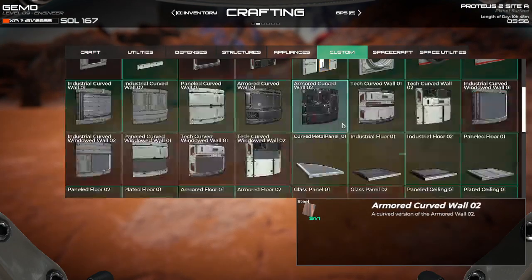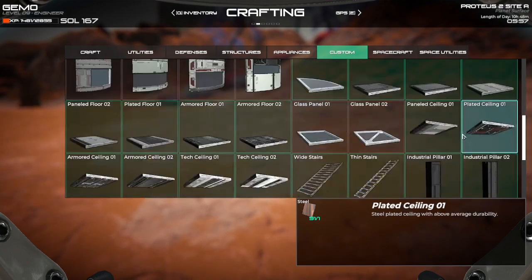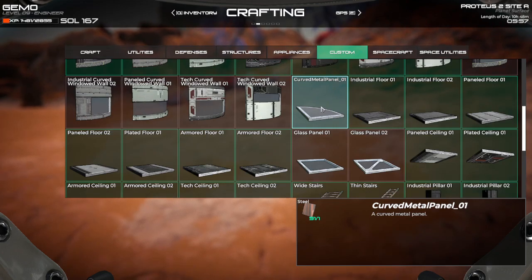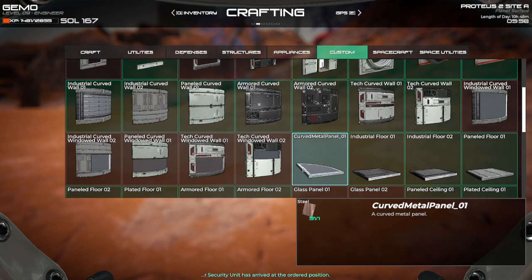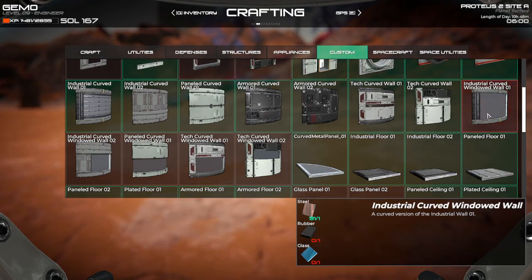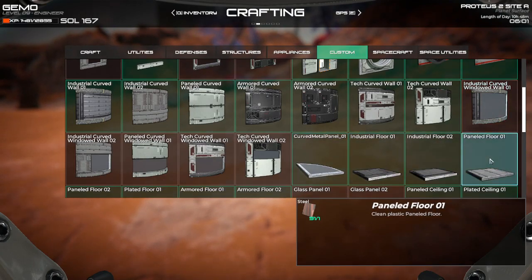I have discovered these curved panels. You got this awesome looking curved glass wall, but these curved corners - none of these curved walls will attach to a curved metal panel, at least not in all the playing around I've done with them. But these will stick to the ground. And what sucks is this does not match any of the flooring at all. I don't know why they did it that way.